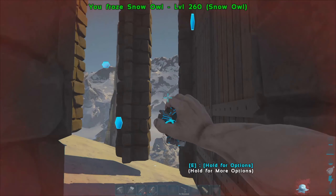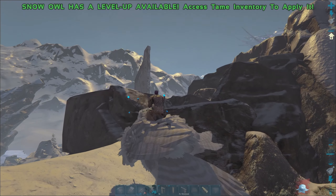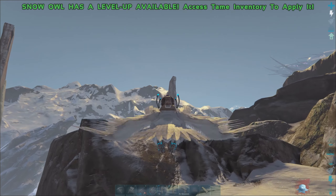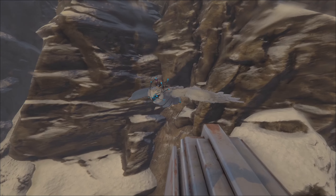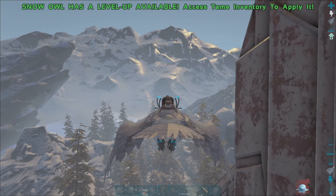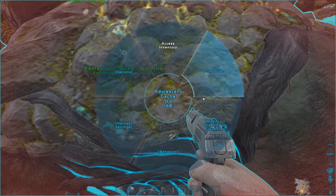We're about to die so I need to skedaddle out of this zone — I don't want to die here. I'll quickly pick up my stuff and then we'll go and breed them. We'll make a big baby. Let's go back to base. We'll turn these onto breeding. Hopefully some gachas have bred. Snow owls are currently breeding. Let's go to dinos — let's check these guys out.